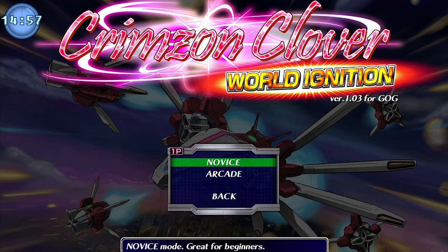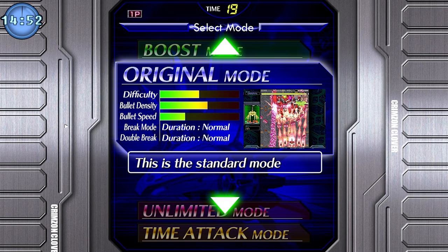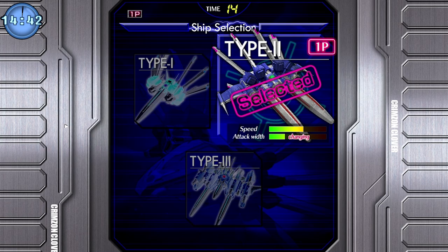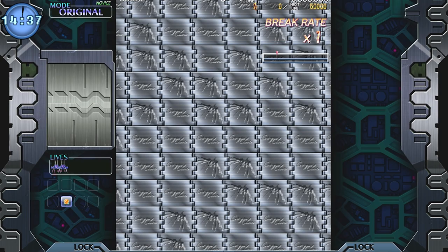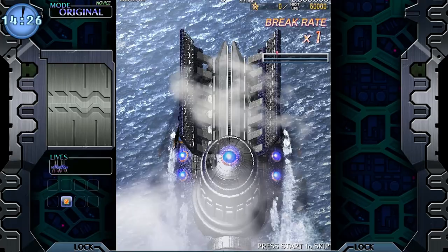Starting on Novice mode - not really too comfortable with anything else. Original mode seems like the way to go. There are three ship types; I'll pick the one with varying attack width. I've watched the tutorial to make sure I know what I'm doing. You might notice most of the screen width is wasted because vertical shooters - you know how they go.